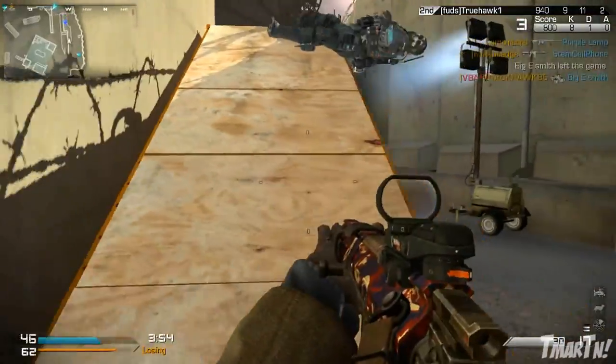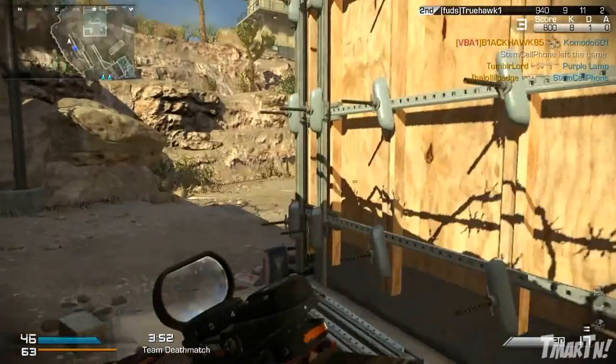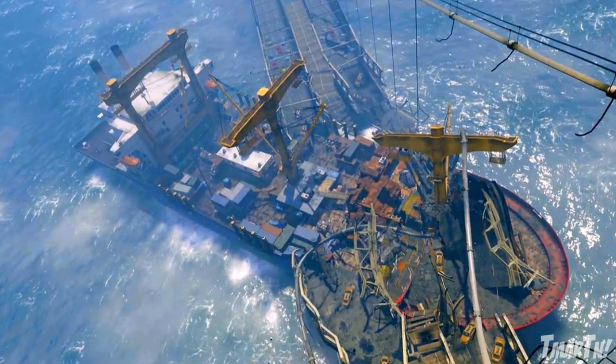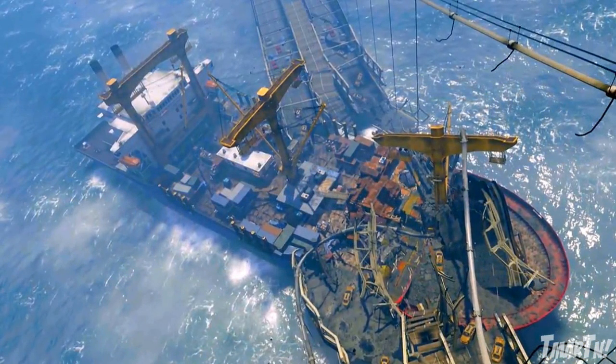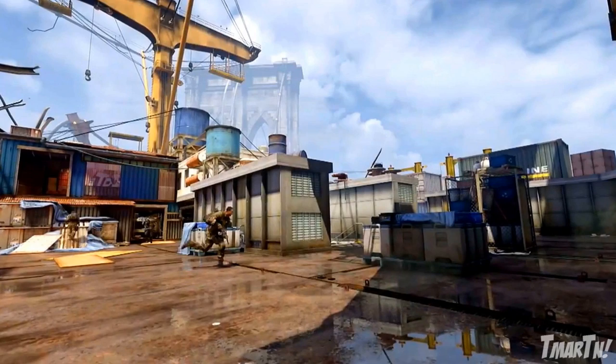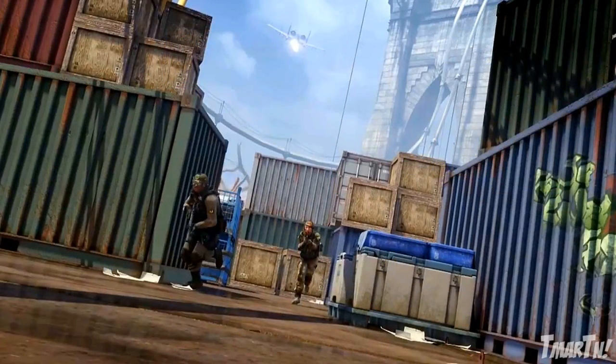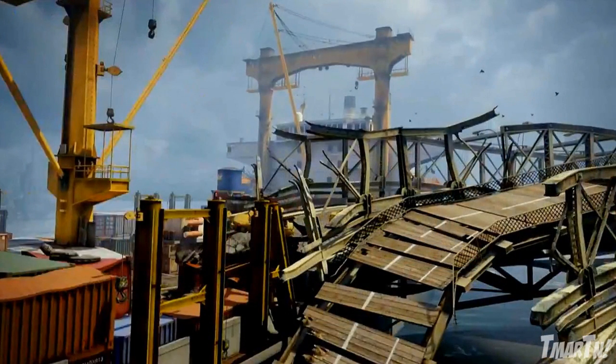The third multiplayer map is called Collision. This is the one we saw yesterday in the teaser for the Ripper gun. A container ship has crashed into a bridge. They said it's flat and symmetrical, with B-DOM elevated in the middle where sniper spots can see it. It has a little bit of long-range battle, but for the most part it's going to be pretty close quarters — fighting down in tunnels and in between shipping containers. This one sounds pretty cool.